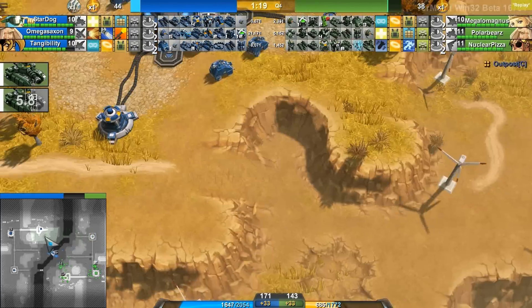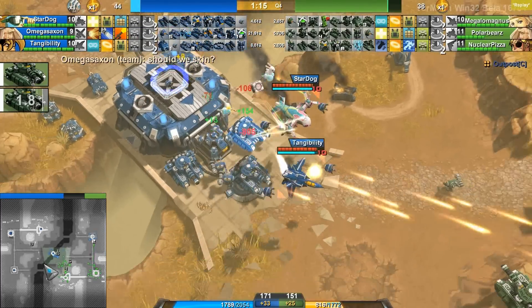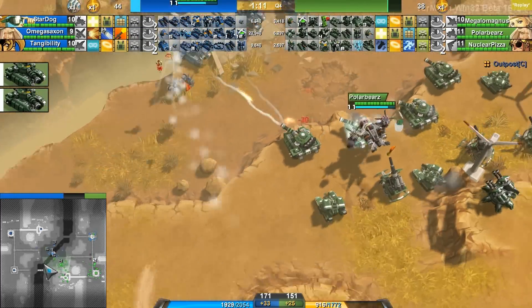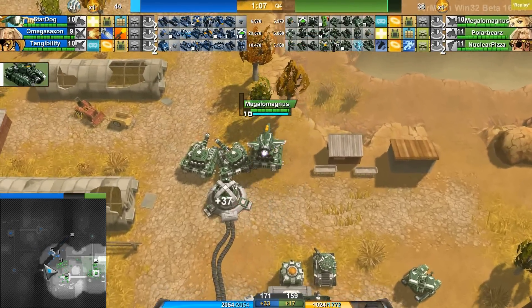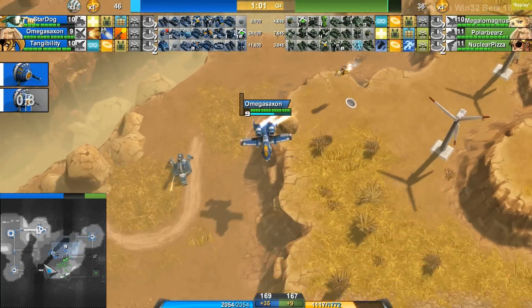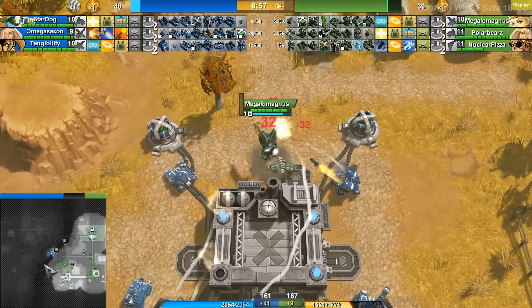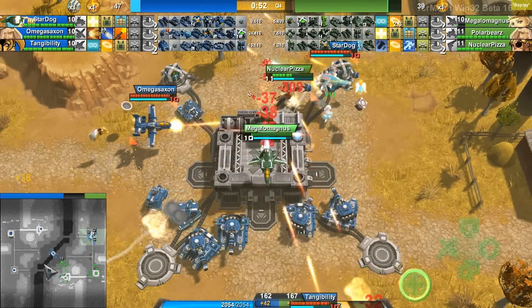Green was able to get these Goliaths down here. Tangibility is rehealing at his outpost — he wouldn't be able to do that if they didn't have it. Neutralizing an outpost is extremely effective. Megalomagnus is trying to do that over here with these creeps, and he actually does get that. They have a whole bridge to traverse with Blue creeps — if they don't manually take that, it will be a while for Blue team to retake that outpost. Megalomagnus is bringing Goliaths — is he going to try to push to that top outpost? Omega Saxon is bringing some creeps, but only three, because they are level four creeps — too heavy to carry too many.